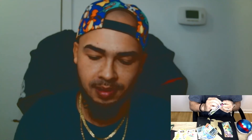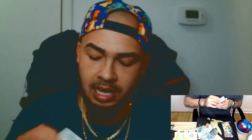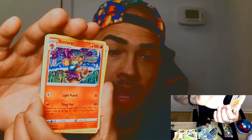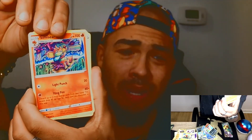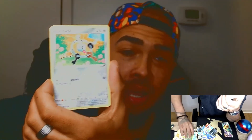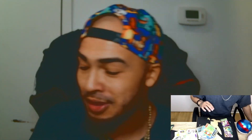Moving on to Fusion Strike pack eleven — here's the code card. Starting off with a Simiseer — with that cool trippy art — a Farabella, a Galarian Linoone, an Onix, a Chootle, a Shroomish, a Clefairy, another Trubbish, a Dewpider, a reverse holo, and we've got a brand new V! Yes — we have three V's or V-maxes, so I am opening a ball this episode!